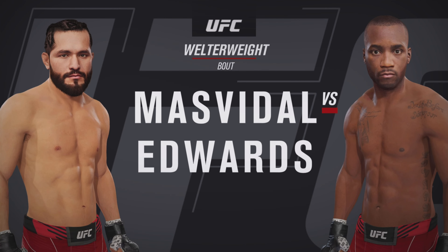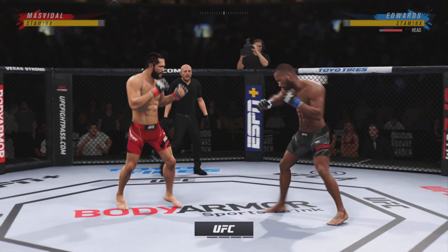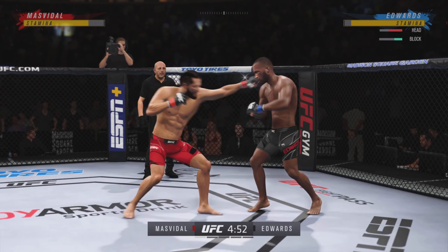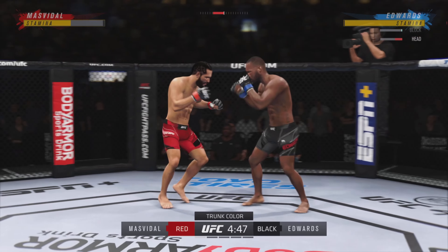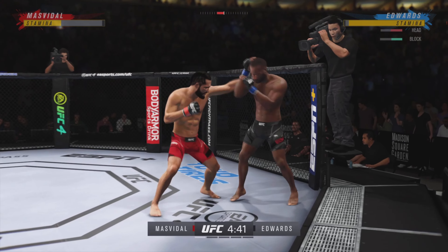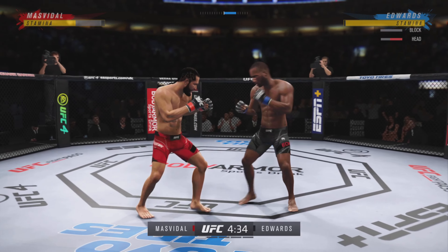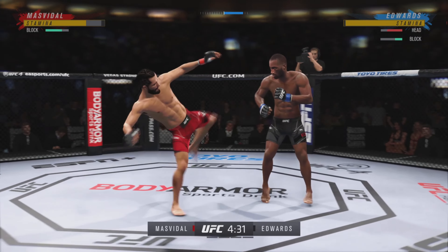It's a welterweight bout between Jorge Masvidal and Leon Edwards. Fight! All right, so here we go as round one gets underway. Two world-class level strikers here, and the expectation is we're going to get a kickboxing match here in the opening. We are going to get a striking match. One guy is very good at kicks, the other guy has unbelievable hands. Let's see what type of attack is going to win the battle of two greats.